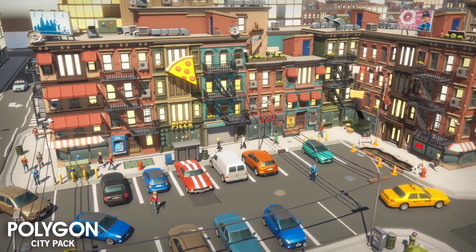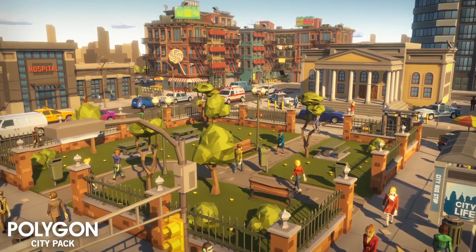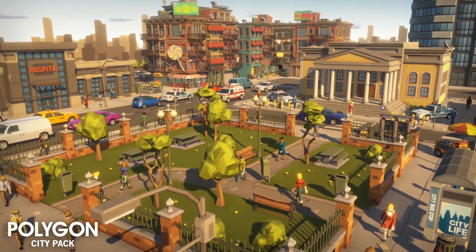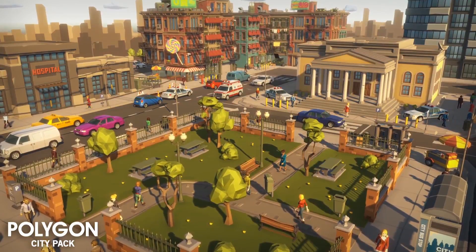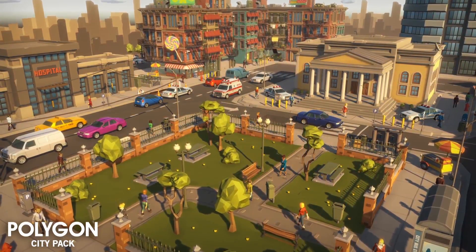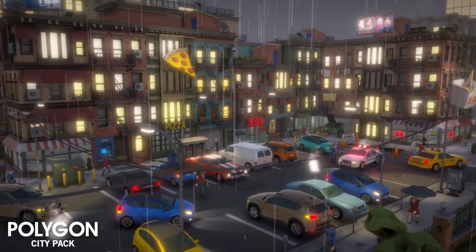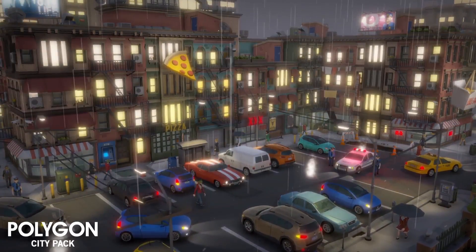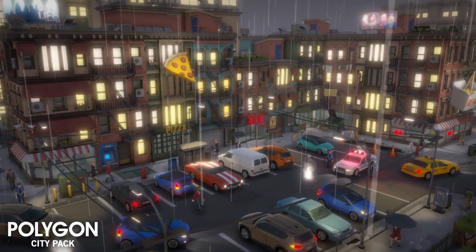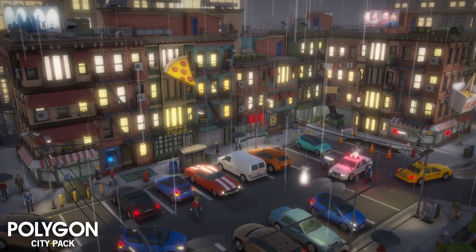All in all, it's a low-poly asset pack of characters, buildings, props, vehicles, and environment assets so you can create a city in a polygonal style. What's insane is it literally has 331 unique assets with four alternative texture colors, and they're also very modular. The price tag is $19.99 — literally 20 bucks for 300+ unique assets. I've been using some of these polygon assets for my own projects and speed level designs, and I'm so in love with the quality. If you're creating a cartoon or stylized game, make sure to check this asset out.